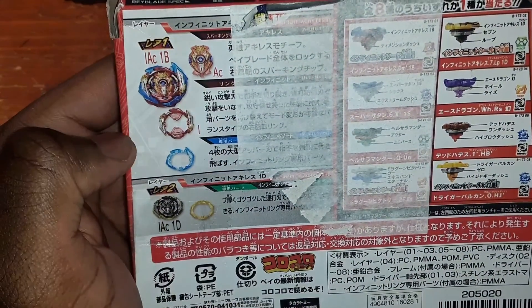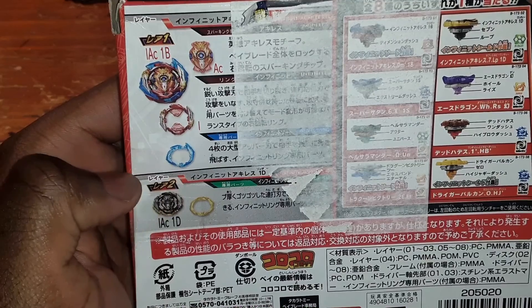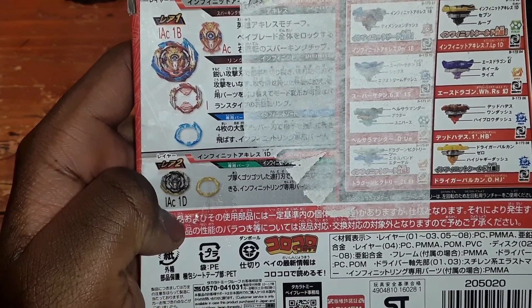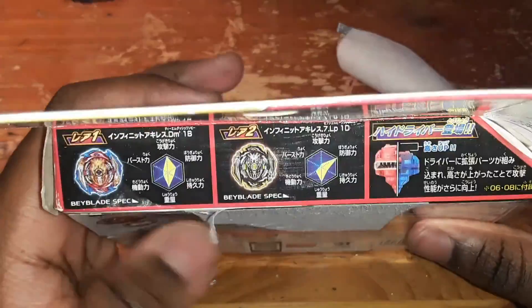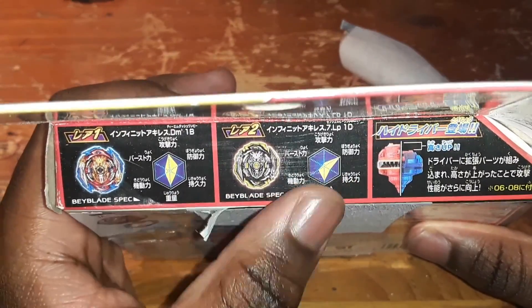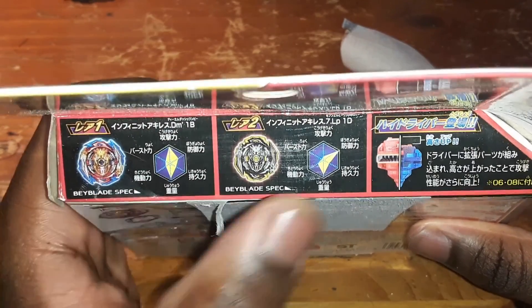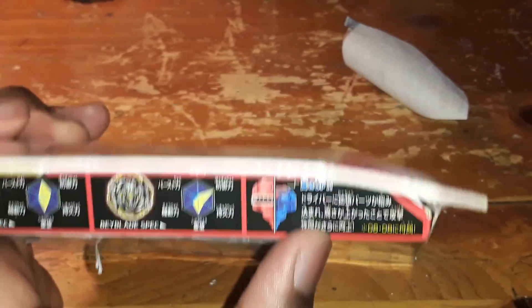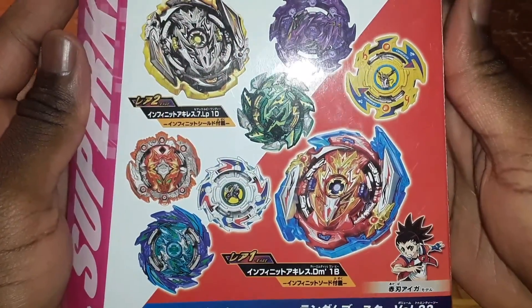We got the Achilles chip though. That's the Infinite Sword right there. If you got the black version of Infinite Achilles, you would have gotten the golden Infinite Shield, which is the one Iger uses in the anime. Here we got the top which shows off the stats - Infinite Sword is the attack mode, Infinite Shield is defense mode. It also shows the High drivers, because this is the random booster that introduced High drivers as a concept. But yeah, enough chit chat - let's get this unboxing started.